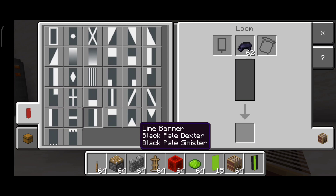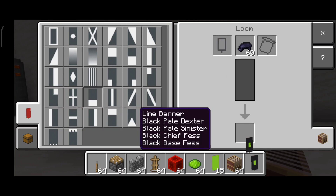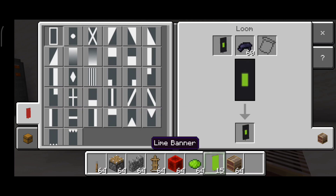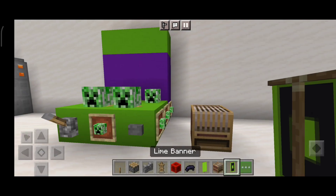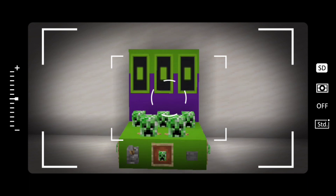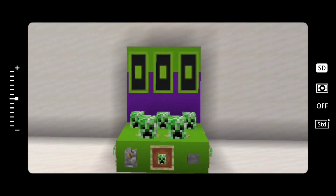Now we want to press that. We're going to make the zero zero zero — this will represent the score. Let's place it — boom, boom, yay! Thanks for watching guys, bye!